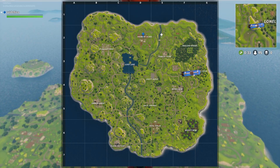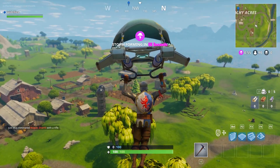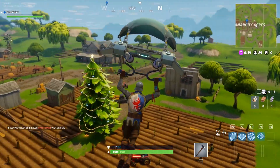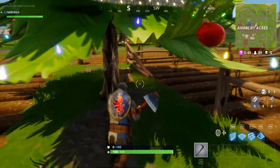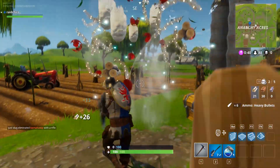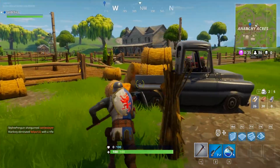The next spot is going to be at Anarchy Acres. This is basically the same thing as Fatal Fields — it's going to be right smack in the middle of one of the farm plots. This tree is big and you're going to see lights on the tree. It's literally going to look just like a Christmas tree and you're going to spot it easily. This one dropped one chest for me, but I played before without recording and got two chests. Most likely it might drop three because most of these locations are dropping three chests.